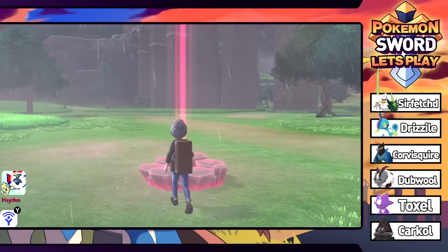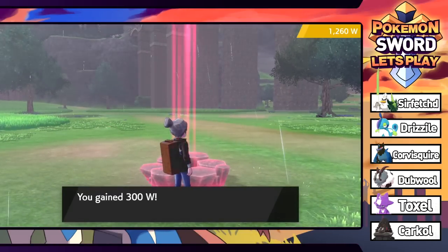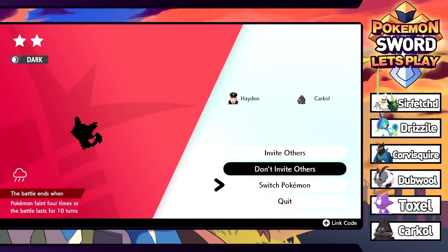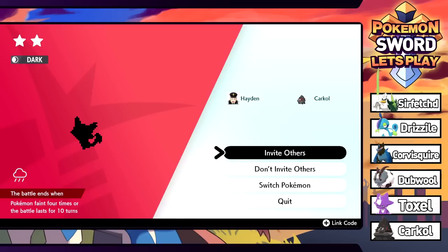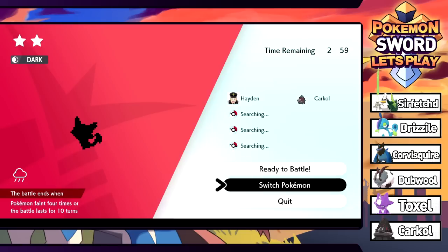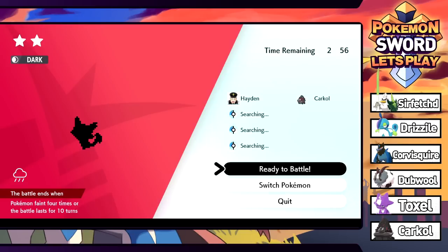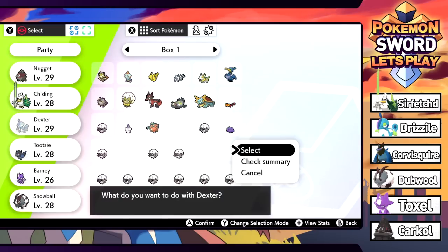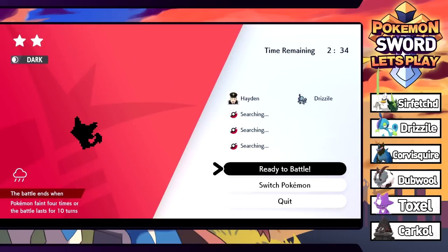I've never clicked on one of the glowing dens before. Energy is pouring out from the den - you gain 300 watts, and we've got ourselves a max raid battle. We can invite others. We're searching - I don't know if I'm online right now. It looks like a Purrloin or something. I'm going to switch Pokemon and use Dexter. Also, you'll notice in my box I have a ton of Wooloo from shiny hunting last night on Twitch.